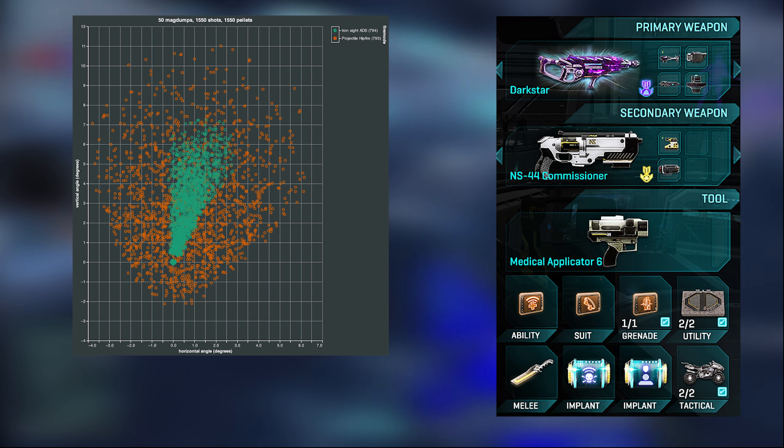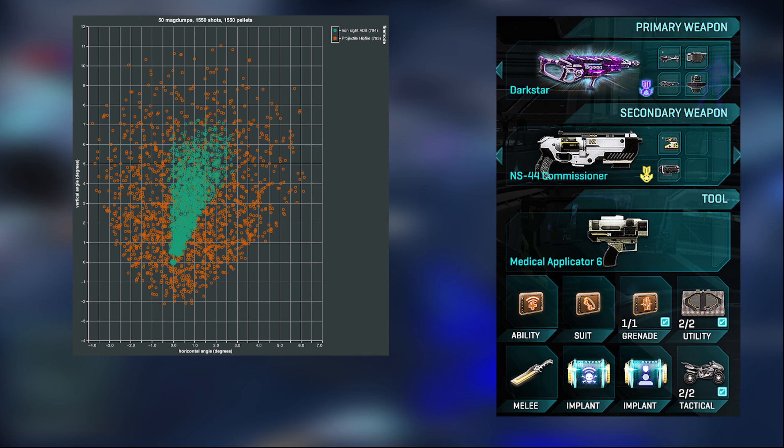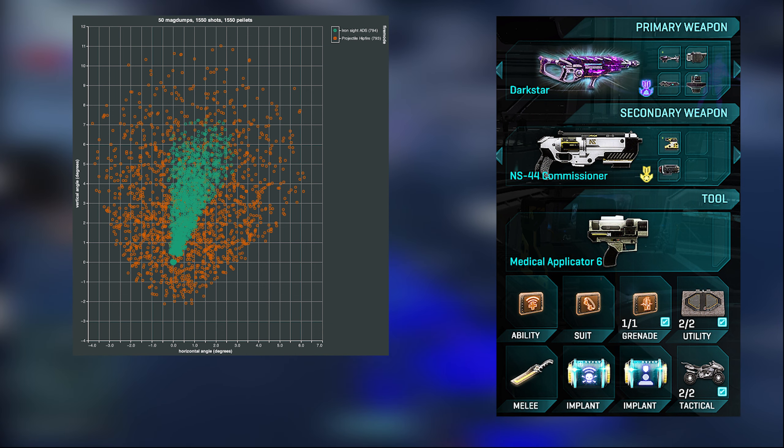I'm running the short barrel, because that way I have a better hipfire — the bloom will not spread as fast. Cure Launcher is almost mandatory, because there's basically no reason to not run it. It's a free heal and it's a cleanse. There's nothing not to love about it, and if you need to ask what I have in the ammo slot — it's high velocity.